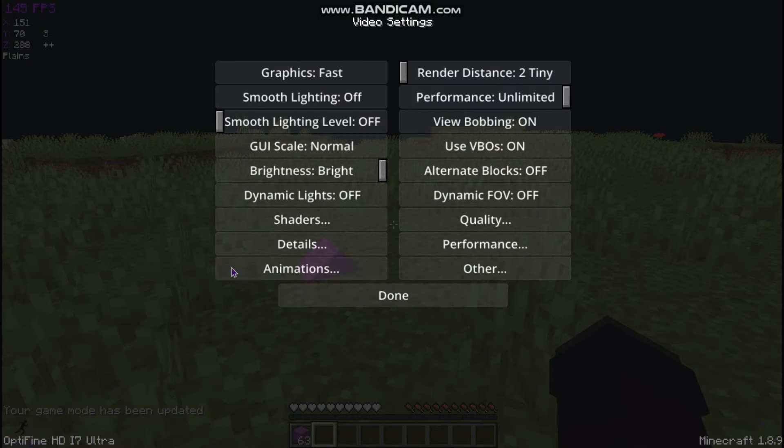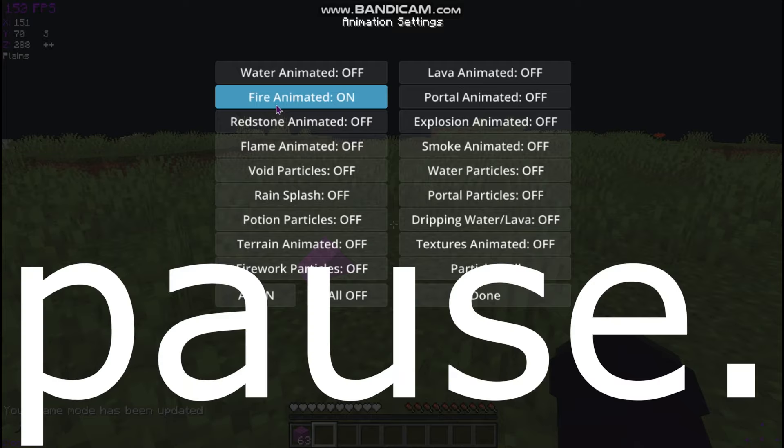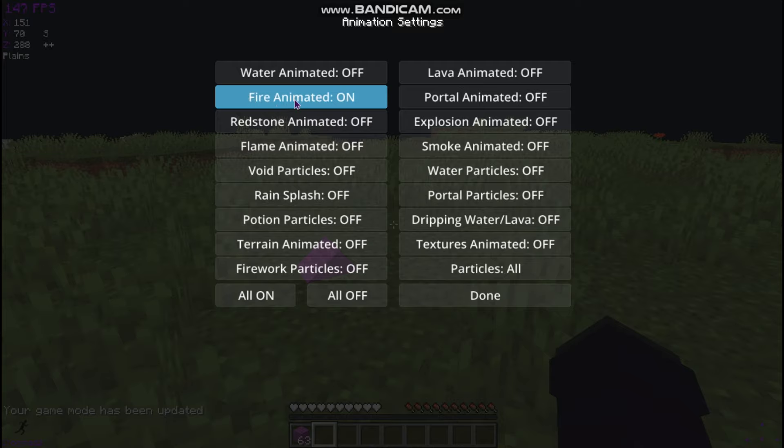Then go to Animations: Water Animated off, Fire Animated on — so I can actually see the fire on my body and know that I'm on fire, which is useful. Redstone Animated off, Flame Animated off, Void Particles off, Rain Splashes off, Potion Particles off, Terrain Animated off, Firework Particles off. Particles set to All though — that's the particles when you hit a creature or player.